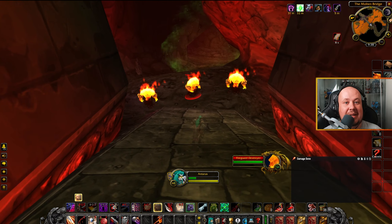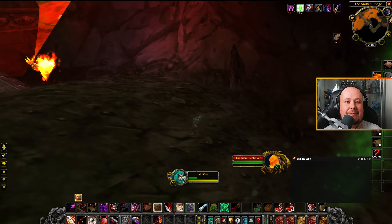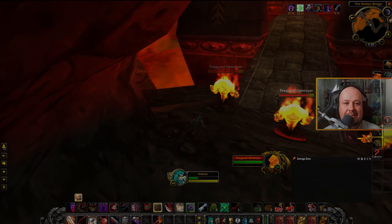From here, heal up on the edge. If you have your tank and healer, take out this whole group of fire elementals, and then make your way across underneath the bridge. From here, if you go straight, you head towards the Emperor, or you can go across the bridge to go towards Molten Core.